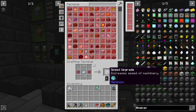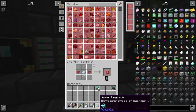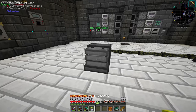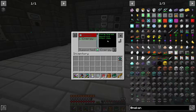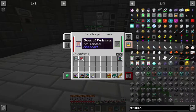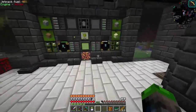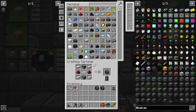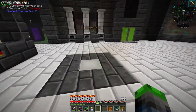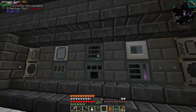Now we're adding the speed upgrades. I honestly don't know if upgrading the machine keeps the upgrades in it, but we're going to test. So speed upgrades are in. This is done - we now have 10 times the speed and 10 times the efficiency. Now with our enriched alloys, the best way to use these is in another Metallurgic Infuser. We're going to grab half a stack of diamonds.